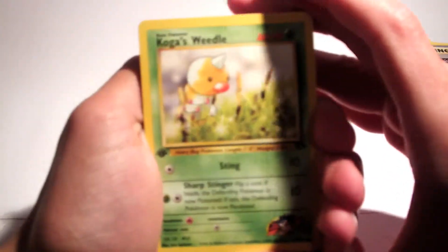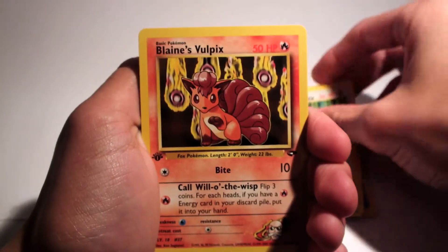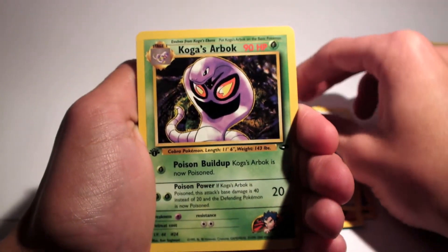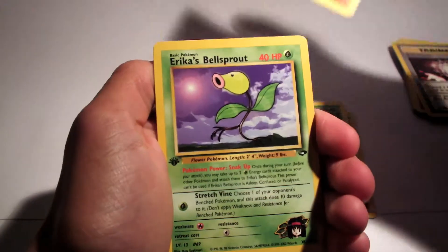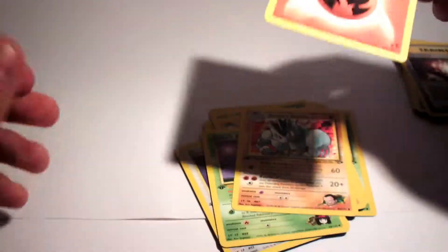Because I don't have a card trick, I'm just going to go with it. So we have a Koga's Weedle, a Misty's Psyduck, Lieutenant Surge's Rasta, Blaine's Vulpix, Brock's Diglett, Giovanni's Meowth, Koga's Arbok — which is the rare. Really nice rare there. Brock's Primeape, Erika's Bellsprout, Giovanni's Machoke, and a Fire Energy.